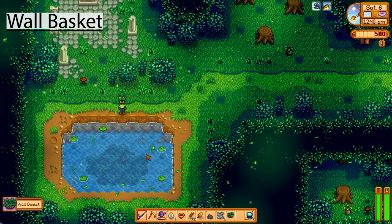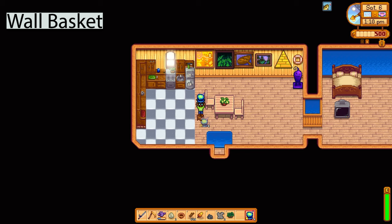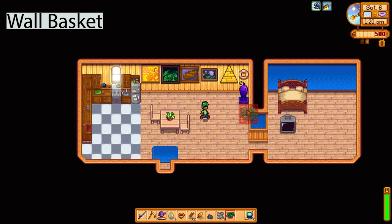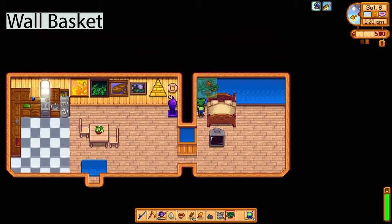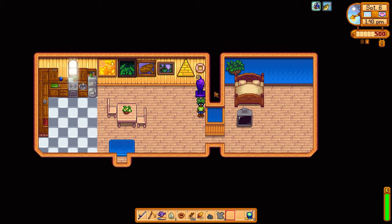Next up is the secret woods — you can fish out the wall basket there. This took quite a lot of attempts but you can get as many wall baskets as you want. Unfortunately, as far as I know, you can't use the wall basket outside; it can only be placed inside your house, which is unfortunate because it would look really nice outside as well. I'll put it here over the bed to add a bit of greenery to the bedroom.